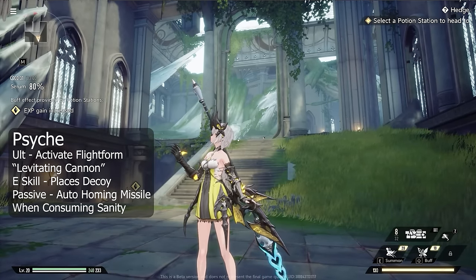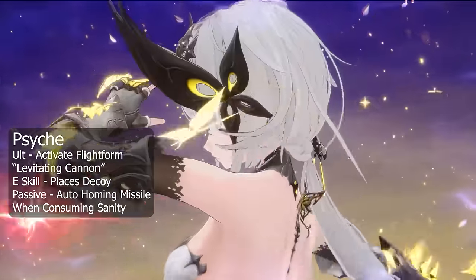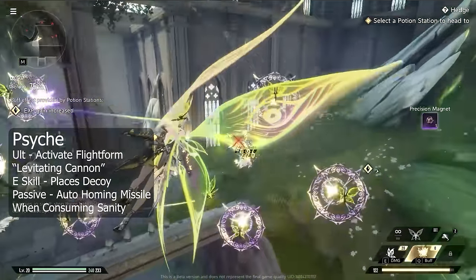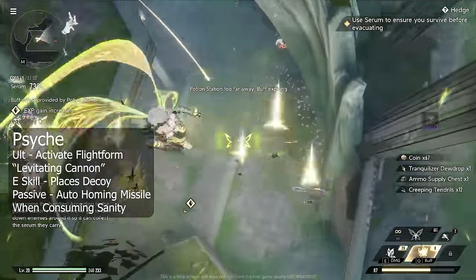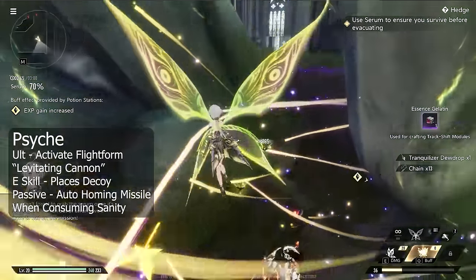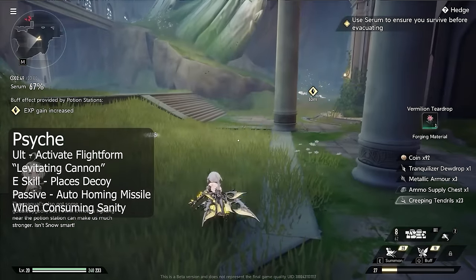Psyche is an anemo damage dealer that transforms during her ultimate into a levitating cannon, which kinda reminds me of a Gundam. She can fire at her enemies while freely flying around, staying out of range of melee attacks. Additionally, with her E-Skill she can place a decoy that enemies will attack, so with her it's really easy to avoid taking damage.